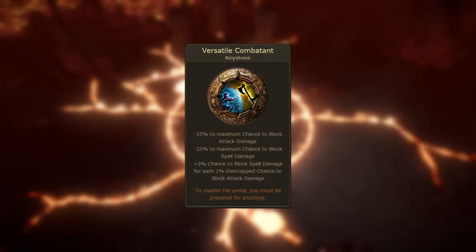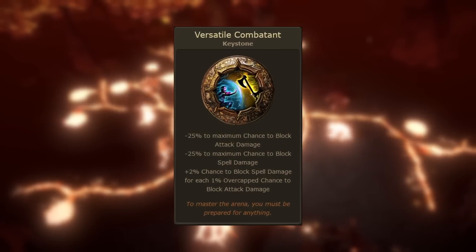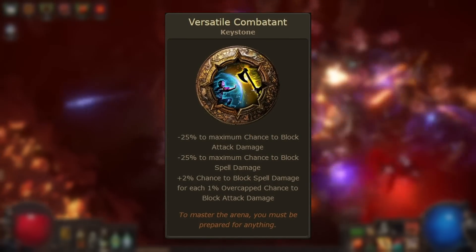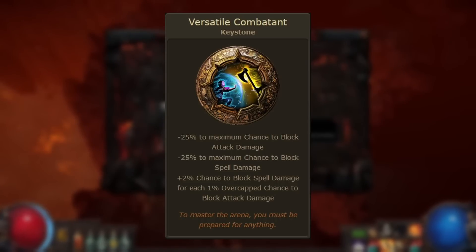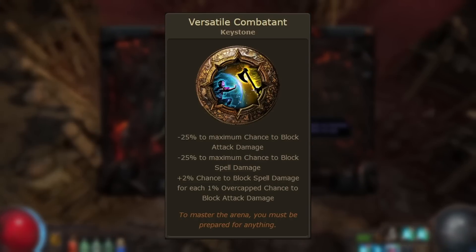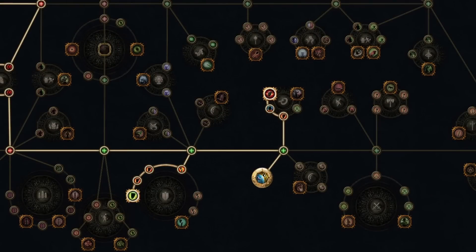This keystone has an interesting history, since Versatile Combatant actually used to be a Gladiator ascendancy notable prior to patch 3.16, where it was changed in functionality and added to the passive tree. It now resides at the bottom of the passive tree, and this is the only way to obtain this keystone right now.